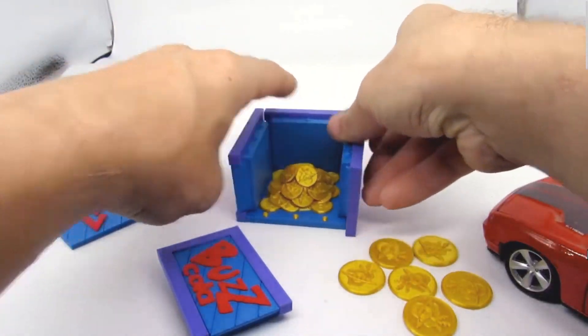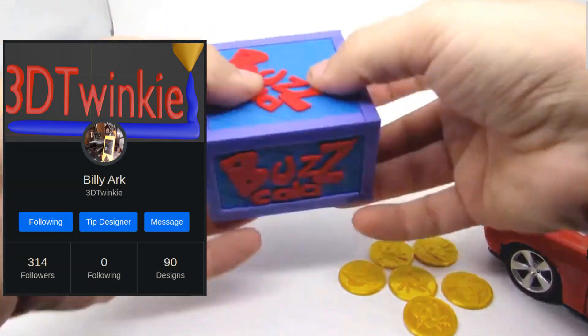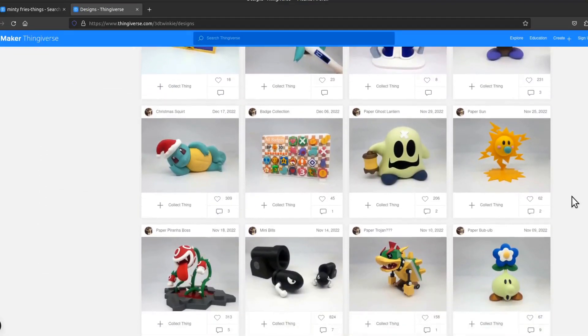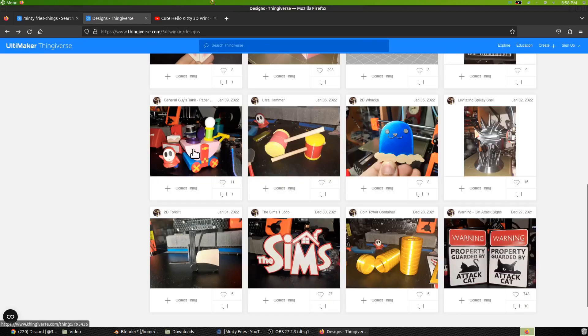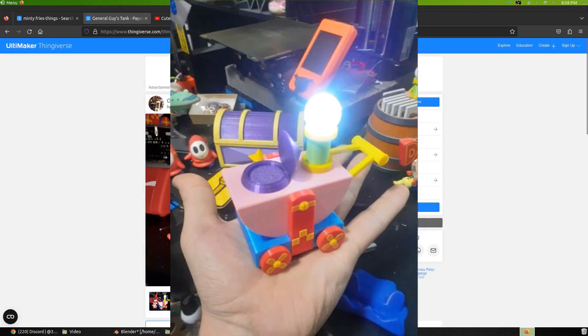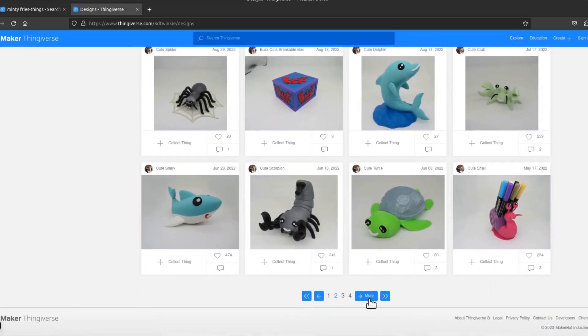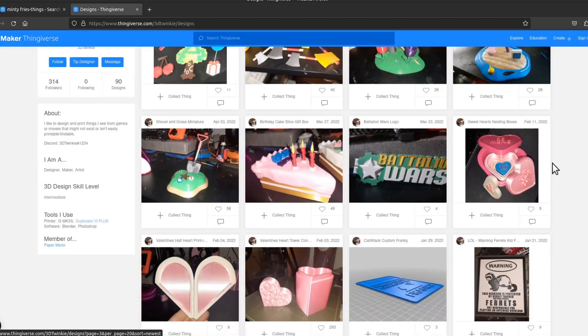I am starting with a creator I sincerely admire named 3DTwinky, who primarily makes mind-blowing Paper Mario things. And like myself, he's got a taste for the obscure. This general guide tank, for instance, lights up. He also has all these other great prints. There's a link to his channel and Thingiverse page in the description, so please give him a follow.